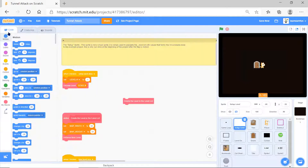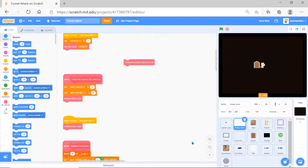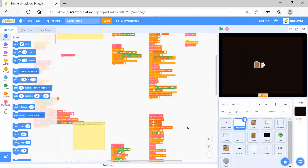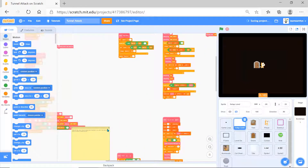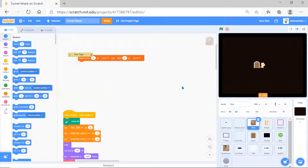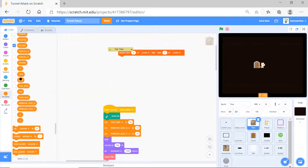There are many things here - this one doesn't have any costume but it's doing the initial setup with a lot of things. So now let's talk about the code. I won't tell the full code but I'll give you an overview. First I'll tell you about the tiles, then the setup.